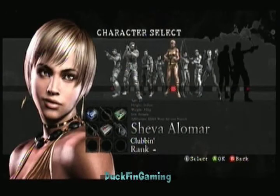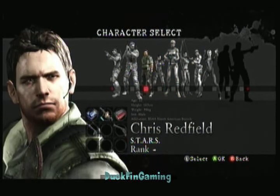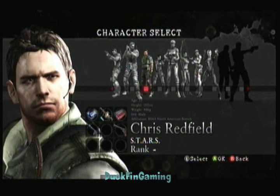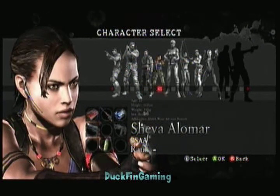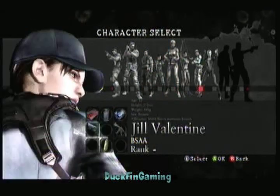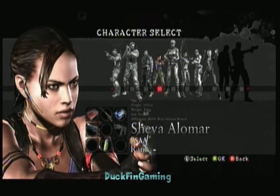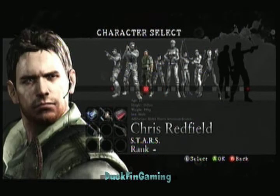For this next one we'll do the prison and play as Boss Mode Chris — his original form. We already did Zebra Chris, so we'll play as this Chris, and then we might do this Chris in the BSAA and that'll be it for the original mercenaries. The only one we haven't done is normal Jill, which I don't think you really need to do.